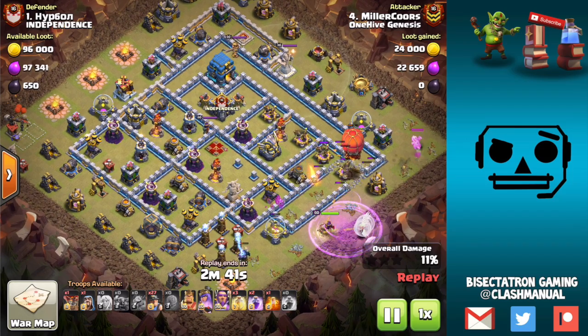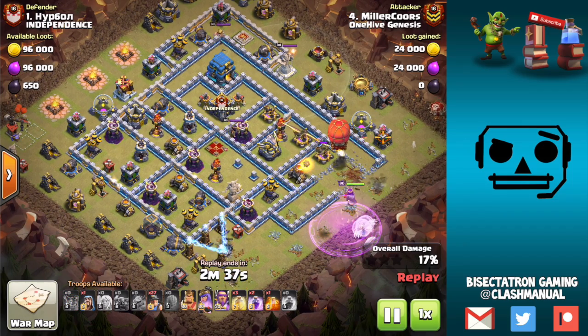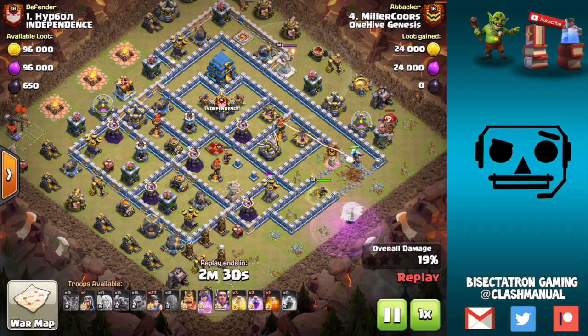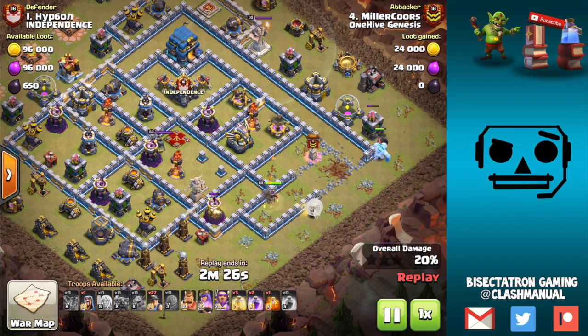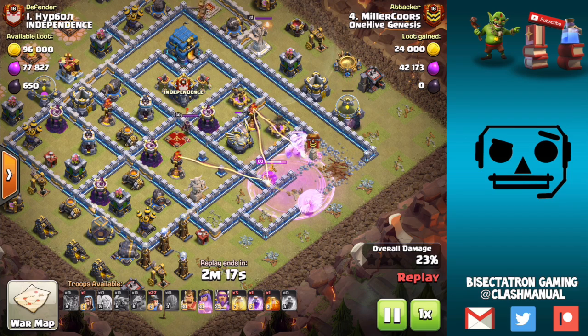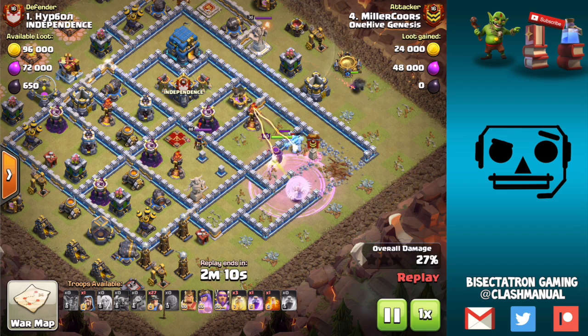You can do jump spell, stone slammer, wall wrecker, wall breakers — there are just so many different options now with the siege machines and everything. I want to make it clear in this video and show you all the different options, because you might think: when would someone ever use a jump spell on a queen charge? But there actually are quite a few applications of jump spells and wall breakers, stuff we haven't seen much since siege machines came out.